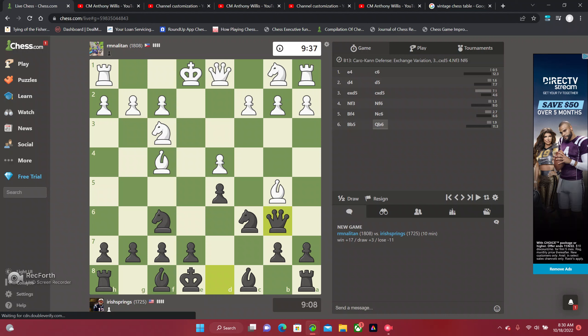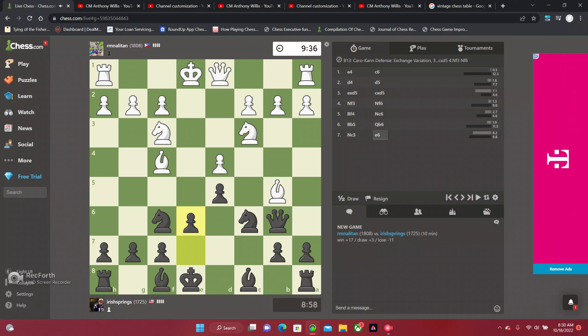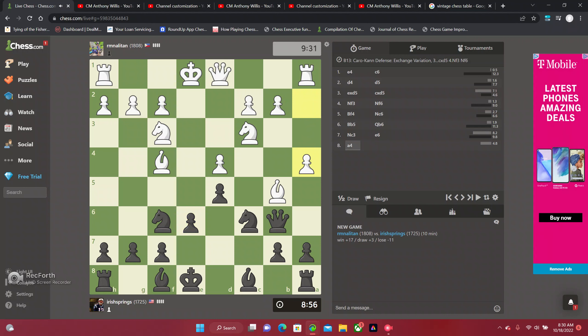That's a little strange. Put the queen right here attacking the center, attacking this piece, provoking the knight to come forward - and that's how you play this. This is one of the more provocative ways to play this opening - more mainline theory. Getting the bishop out and trying to create a pin here. Of course we'll protect the bishop there. Smart move.